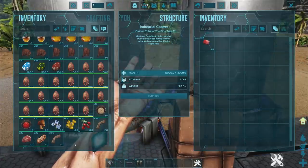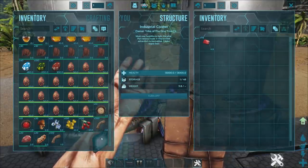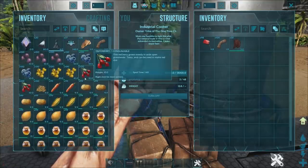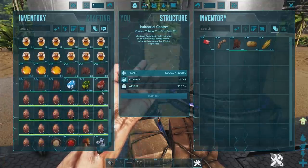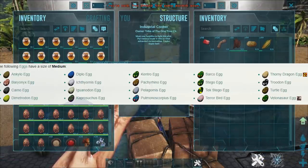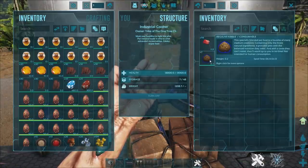The next kibble is the regular kibble — this is where things start getting a little more difficult because you start needing veggies and jerky. For this one you're going to need fiber, regular cooked meat jerky — just cooked meat that's been turned into jerky using your preserving bin — as well as savoroot and longrass. You'll also need medium eggs; we're using stego eggs here and we'll leave a picture of all medium-sized eggs in the video.